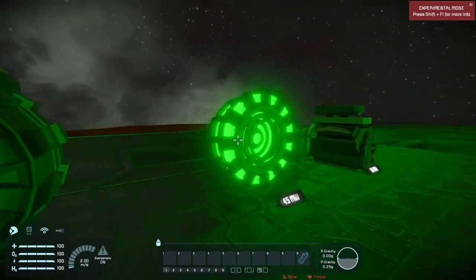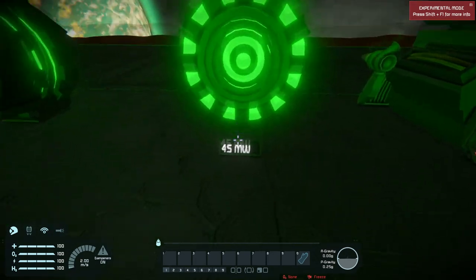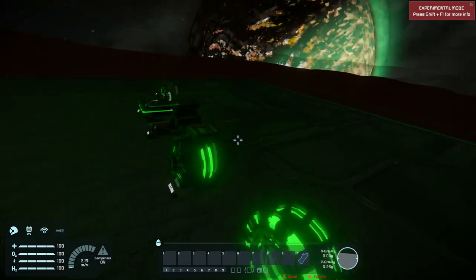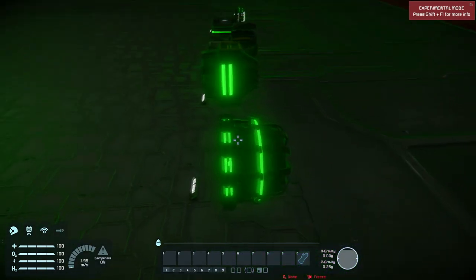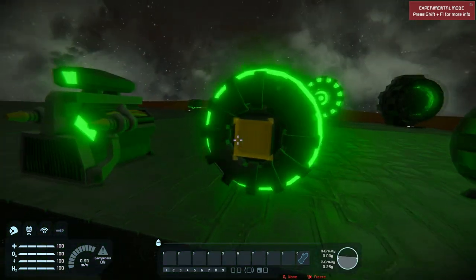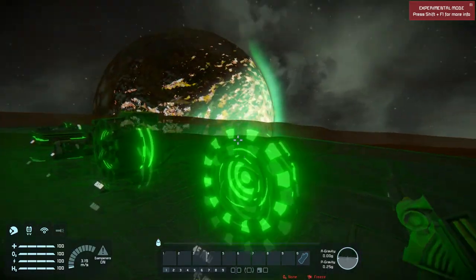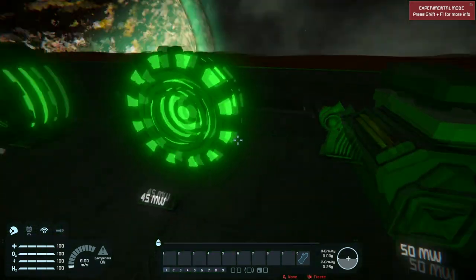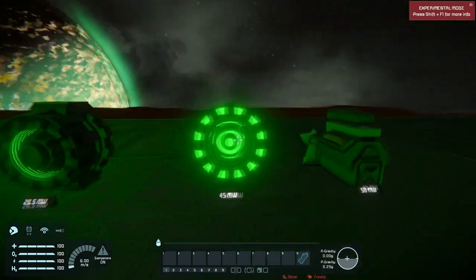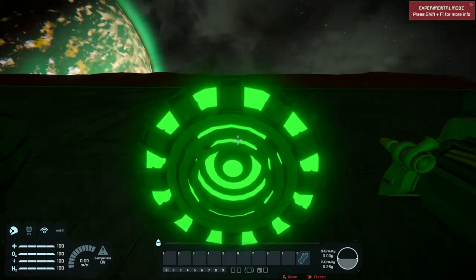Moving on, this is an even more compact version and it produces more power — a whopping 45 megawatts, which is a lot for a small vehicle or small ship. This actually has a smaller footprint than the larger counterpart. It only has one conveyor point so you may have more difficulty placing it, but this is probably my favorite one in the whole pack. It's 3x3x2, so about 33% smaller, yet with a much larger power output.